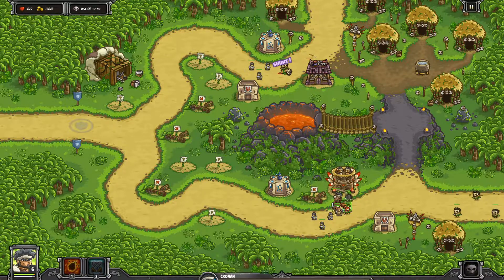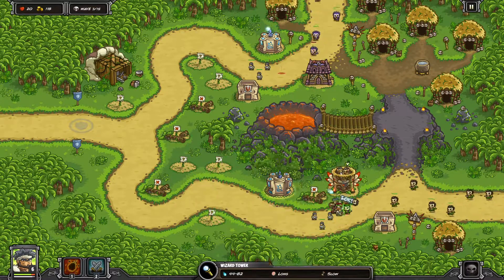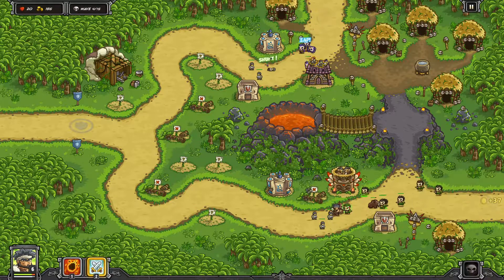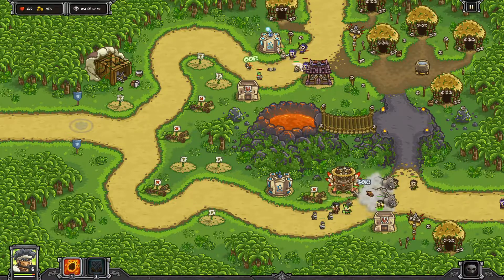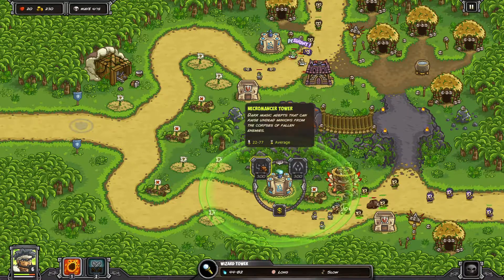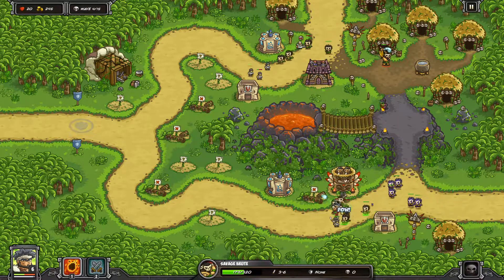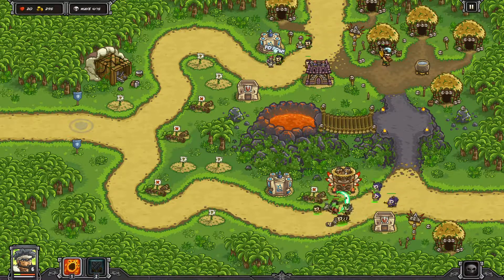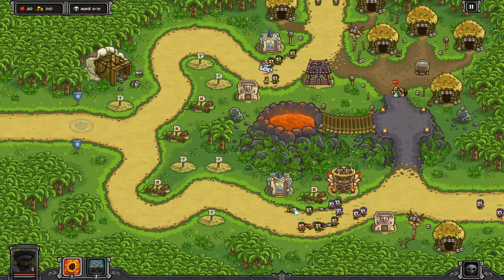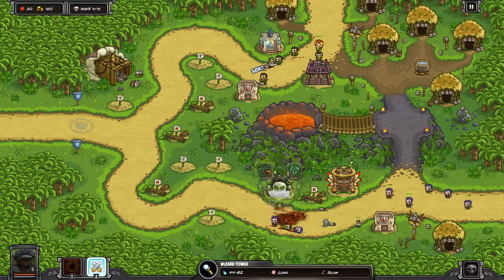Cronin himself doesn't do the best damage, but once we upgrade this the range will be sufficient to start hitting these fights. Let's summon some guys here — we're lucky we have another rain of fire. We've almost got a necromancer tower which is what we want. Here's part of the mechanic: the savage brute with the princess — he stays here for a second and then tries to go throw her into the volcano.